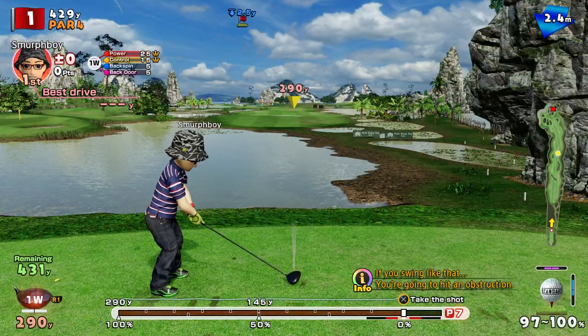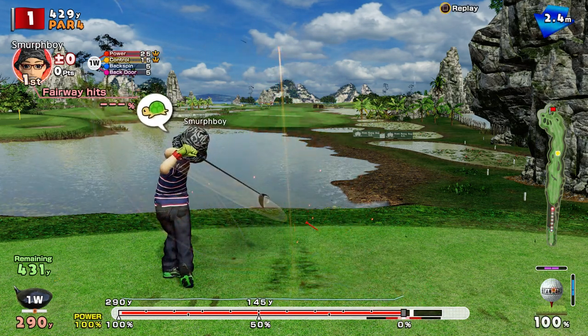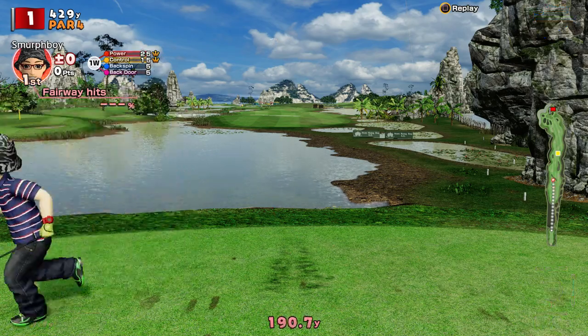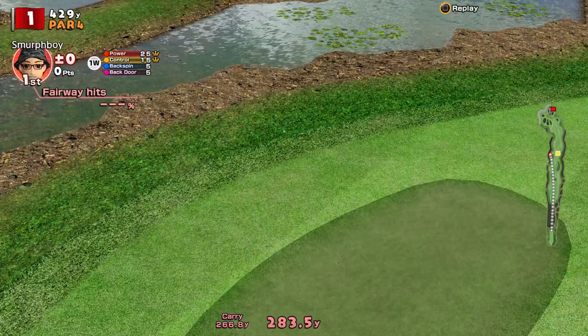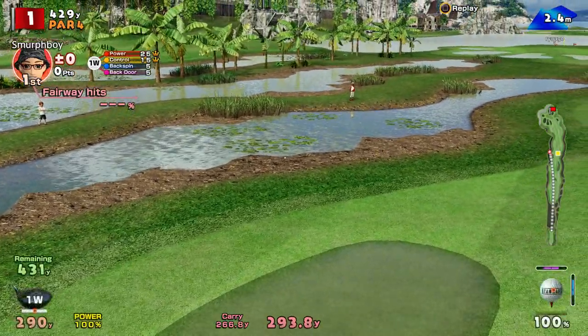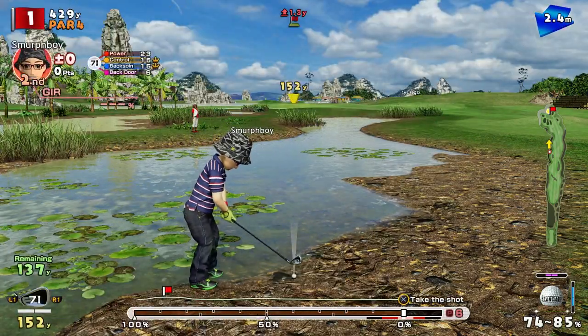So, par 4, pretty straight. Let's give it a power shot and get it up the middle. Missed the impact — this will be interesting. Where does this end up? Is it going to get wet? Bare ground. Okay, we got away with that one.